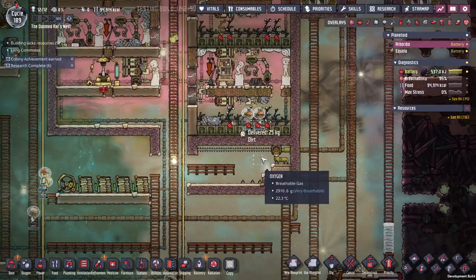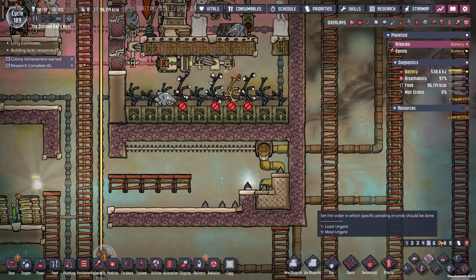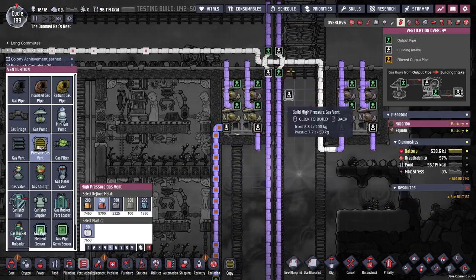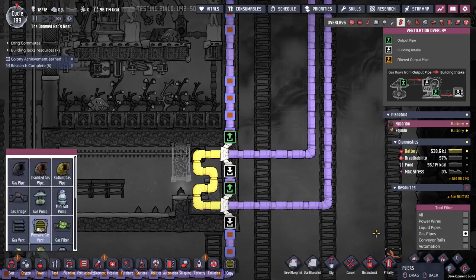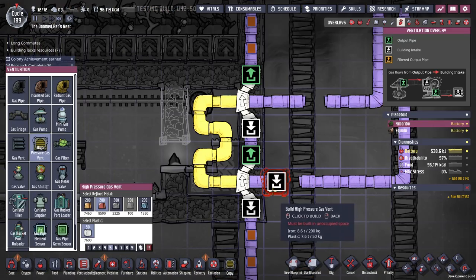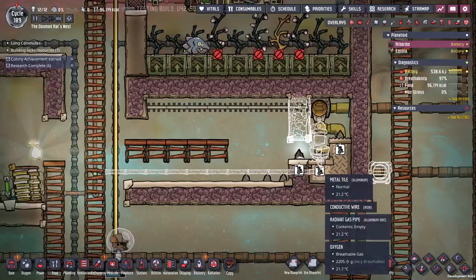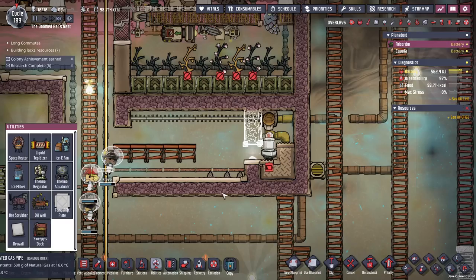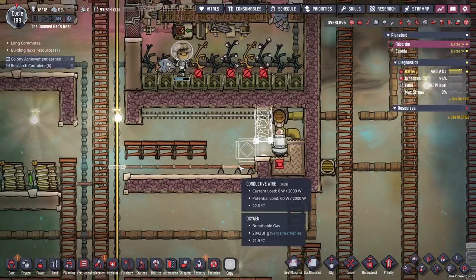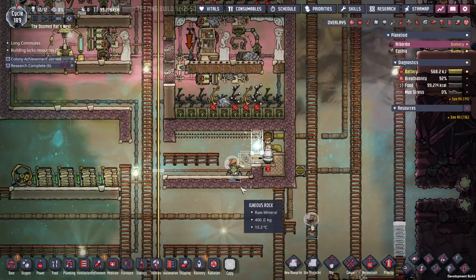We can now get rid of this. To cool my plants I'm running all the water from down below up into here, which seems to work out great. Let's sweep all of this out. The flow comes in from the bottom, so I'm thinking I can put a little mini-pump in there and pump all the gas out. That seems like a good plan. Now that that's in, I want a temp shift plate of granite to keep that from freezing. Then I can dump some bleach stone in there once it's in a vacuum.